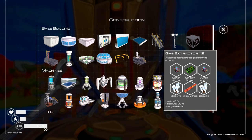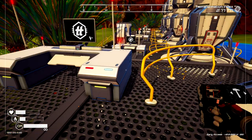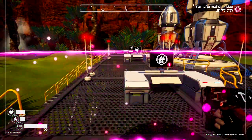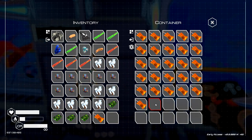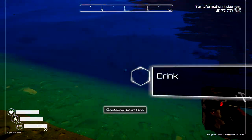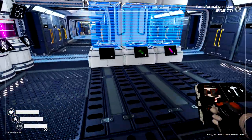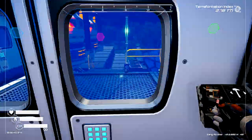How many did we need? Need four. Let's go to the mess hall — eat one of those, grab one of those. Alright, so now we have everything for the ones we want to build.